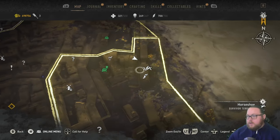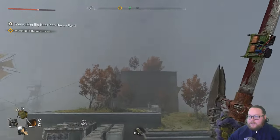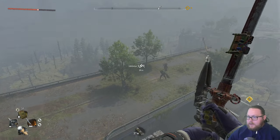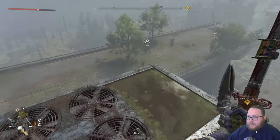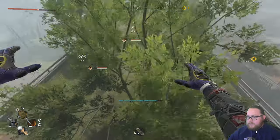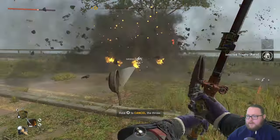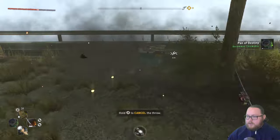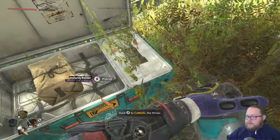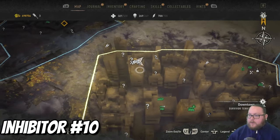The next inhibitor chest is going to be in Horseshoe, right next to Jack and Joe's camp. You can do this during that mission if you want. Make your way up to the very top of Jack and Joe's camp — you can see the chest right there. There is a goon and a demolisher just waiting, so take care of them. This one is also guarded by mines, so destroy those, then open the chest for another single inhibitor.